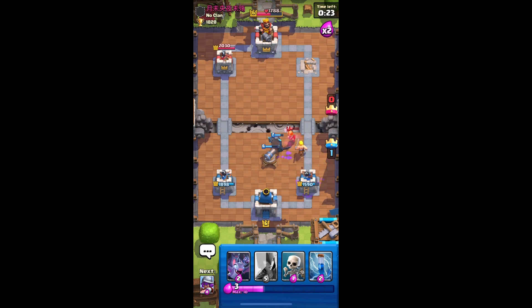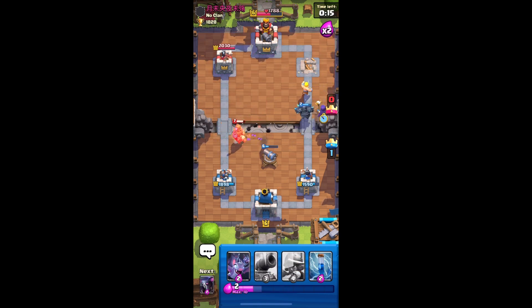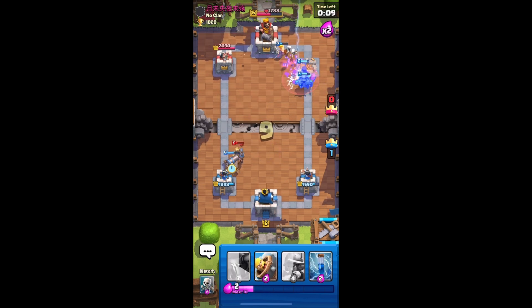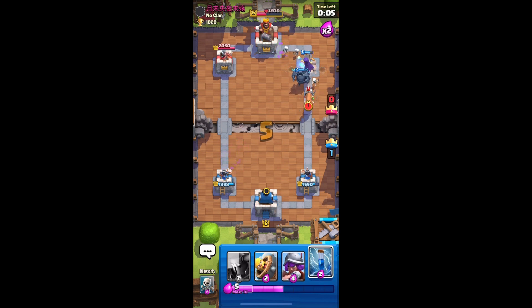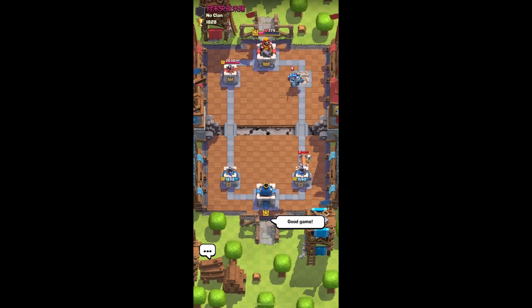20 seconds for the king tower — is it enough? Maybe. In the last 10 seconds we got a cannon — protect our tower at all cost. Seven, six — no. Three, two, one. Good game — we didn't get three crown, but hey, I think we got the balloon!